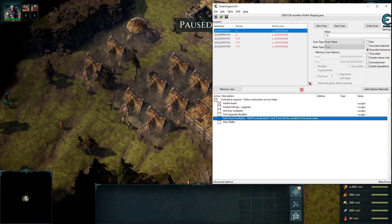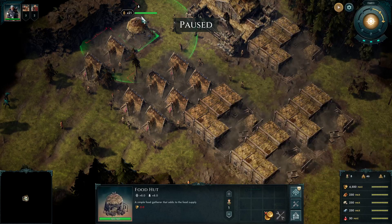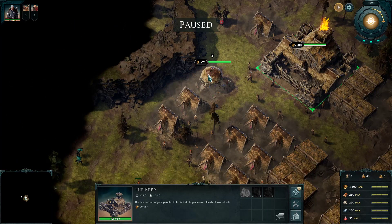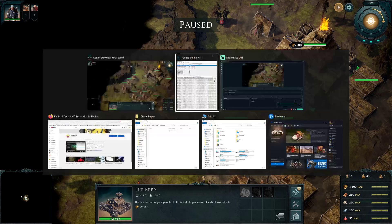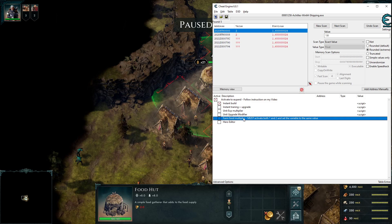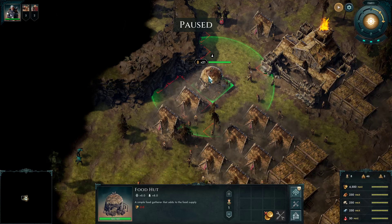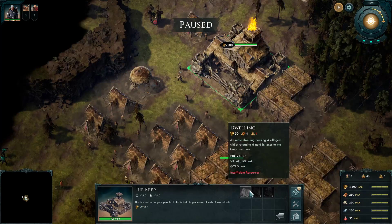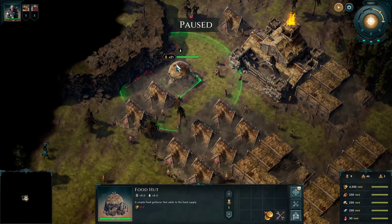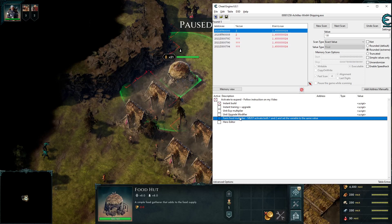Someone mentioned that when they tried to do what we did in the last video — like when that number 21 changed following the value we put into the multiplier — it only showed up once. When they built a new house, that number just went back to the original, around 10 or 11. So I made a fix for that.